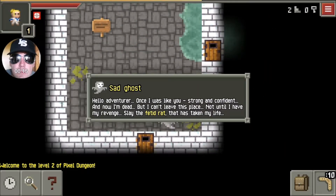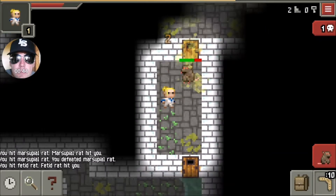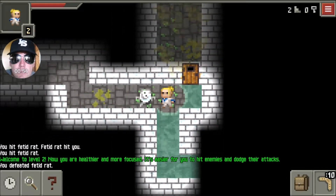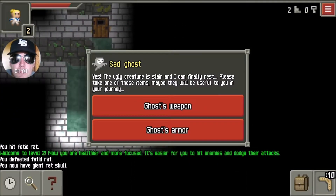We got another sad ghost. He says: 'I was once like you, strong and confident, and now I am dead. Can't leave this place, not until I have my revenge.' So once again I'm doing melee then move, melee move. I think I get caught in it here. Grab the skull - ghost weapon is what I always pick.